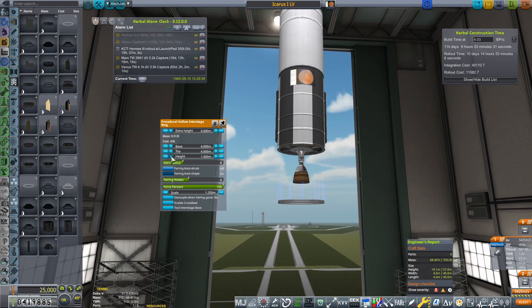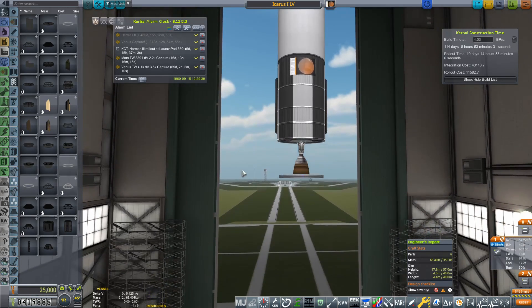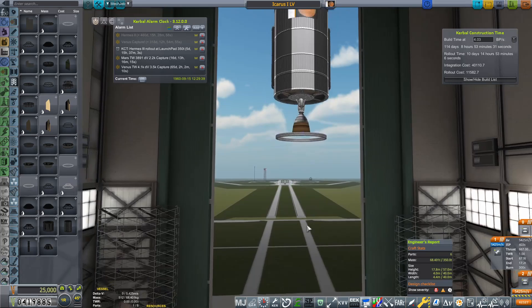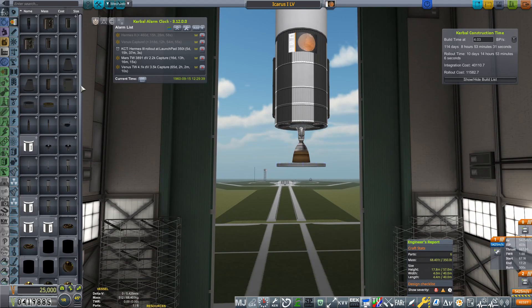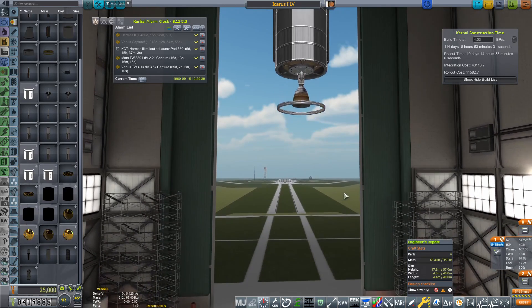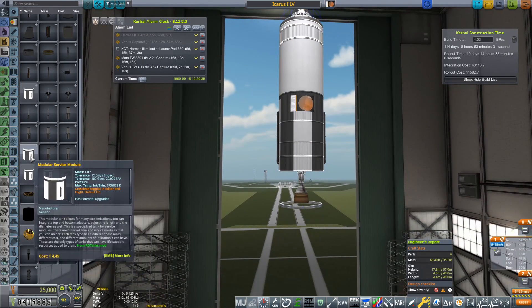We're going to need an interstage, of course, because we're going to have our booster — our first stage — underneath this. This isn't a Heracles series rocket, because the Heracles has a core stage, four boosters, and then an upper stage. Whereas this is just going to be the first stage and then the upper stage, which will be the hydrolox stage. Hydrolox is absolutely amazing.